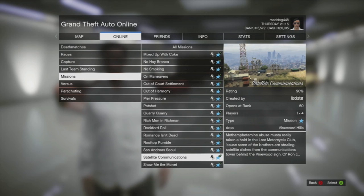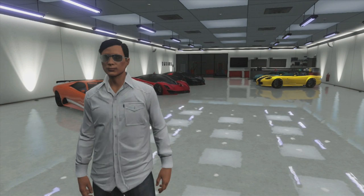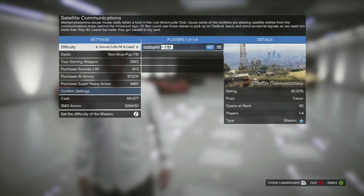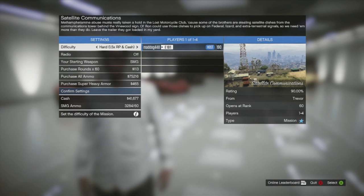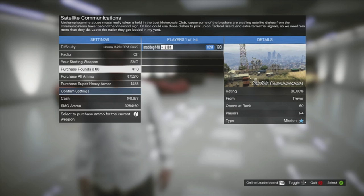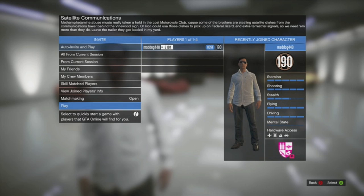You can just pick what you want to play — that goes for everything here. To start the job, click A on it. It's going to ask if you're sure — tell it yes. Your console will stop working for about two seconds, then it brings you to a menu where you can control the radio, pick the difficulty, pick your starting weapon, purchase ammo, armor, and confirm your settings. Once confirmed, invite people or play by yourself.